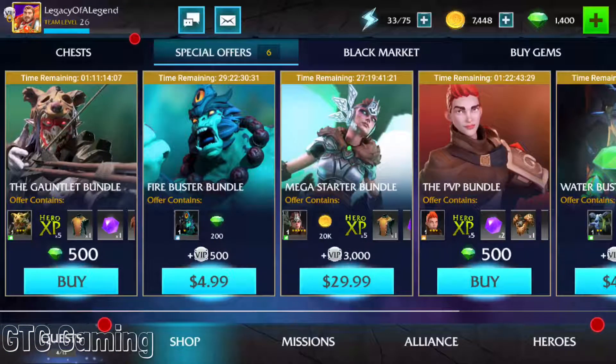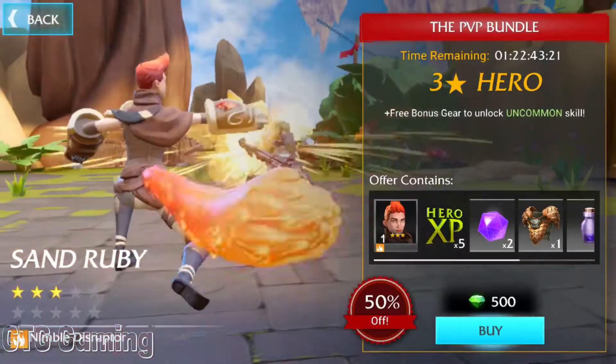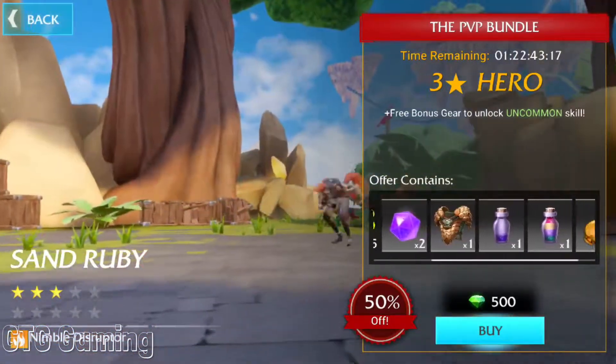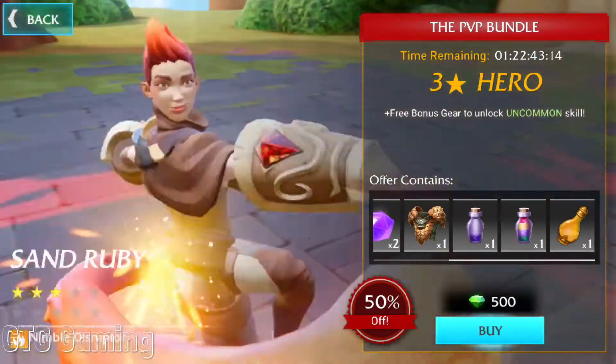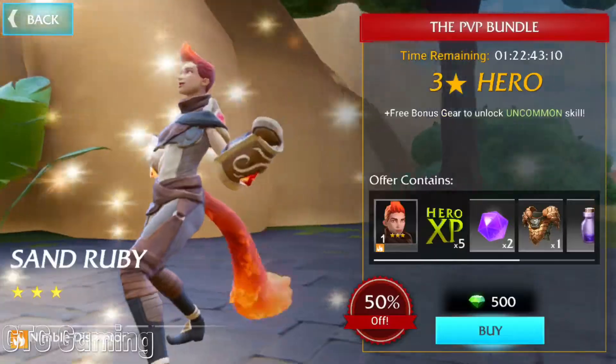Next, the PvP Bundle featuring the three-star hero Sand Ruby, as she demonstrates herself in the background. Spending 500 gems for some uncommon gear and XP is still not worth it in a mile. Let's take a closer look at the hero Sand Ruby.